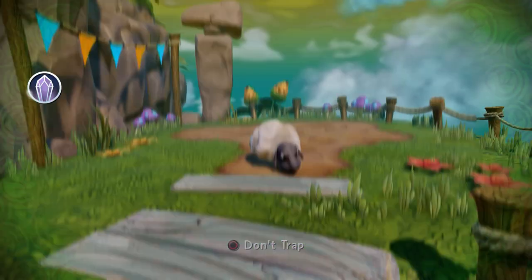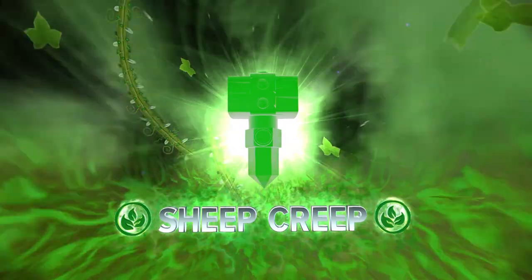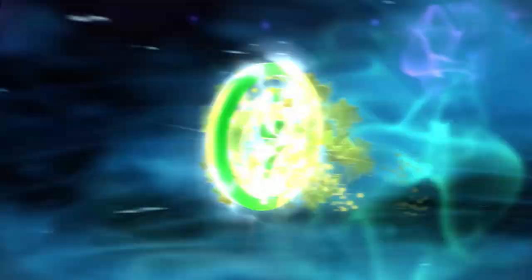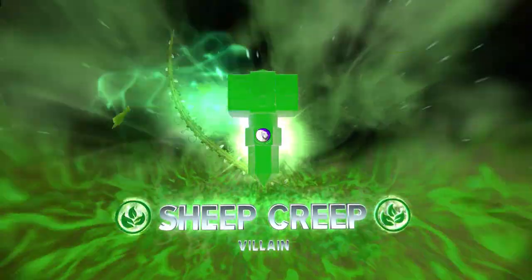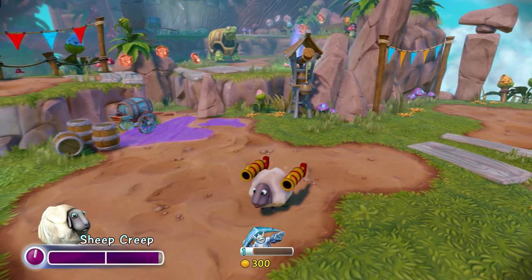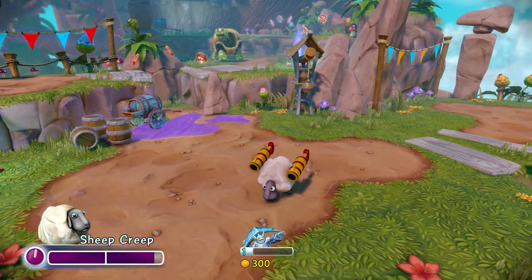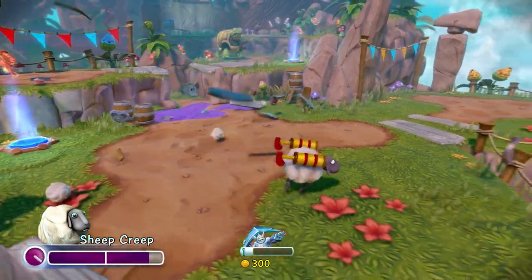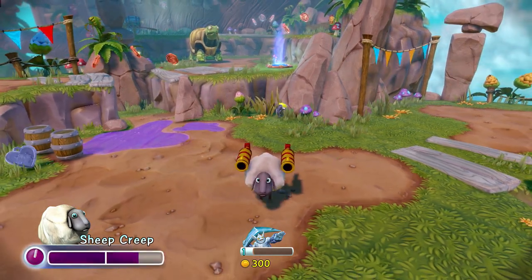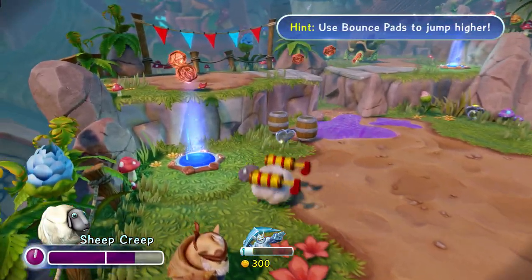Sheep Creep defeated — Sheep Creep trapped. Now we've captured Sheep Creep and he's in this trap, so he's part of our trap team and we can use him as a playable character. I get those rapid fire cork shooters and in addition to that I also get this explosive wool attack, sending little cotton balls everywhere to attack the enemies. What's really cool is the awesome banjo music that's playing, because each of our villains has their own theme songs. So when you capture them, playing as them feels really unique and really special.